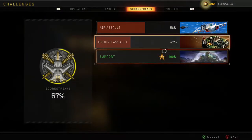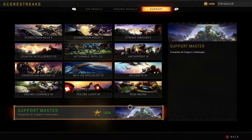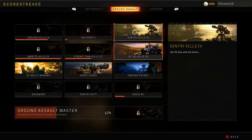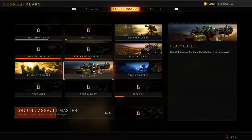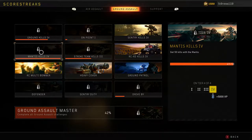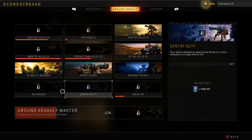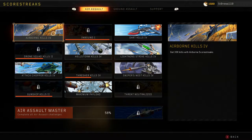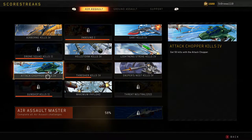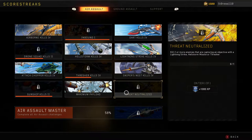I've been cycling through the scorestreaks. I actually completed the entire support section, which is a pretty nice chunk of XP — I did that while we had double XP going, and that was something like 30,000 XP when I added it all up. I've done the Sentry Gun, RCXD, kills while controlling the Mantis — which was pretty easy — and heavy cover with the Sentry. The main ones remaining are Mantis ground kills overall and strike team kills. A lot of the rest are objective kills, so I need to run them and play more of the objective modes. I still need Gunship, Thresher, and Drone Squad.